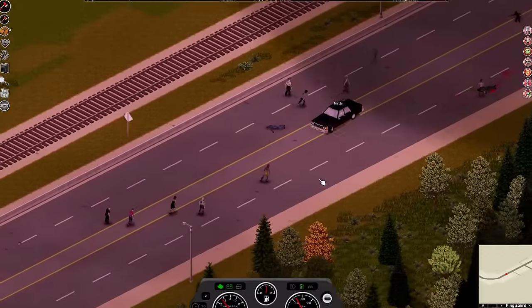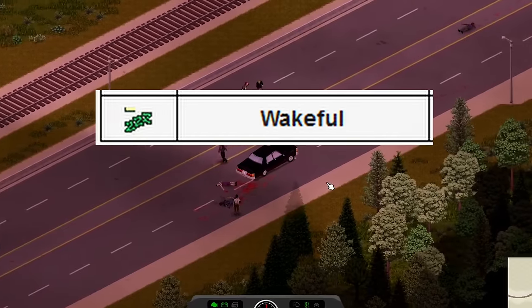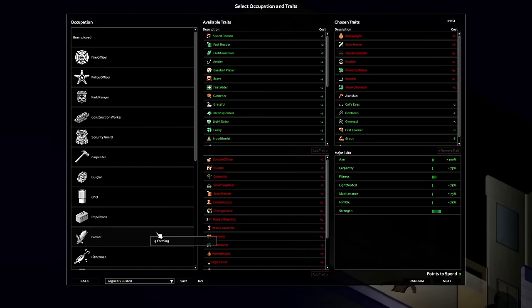Some very good positive traits to prioritize are handy, wakeful, fast learner, and organized. I wouldn't really bother with wakeful in multiplayer though — maybe just take fast reader. Really, traits are just mixing and matching until you find a combo that you personally like.